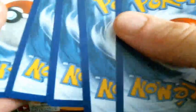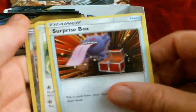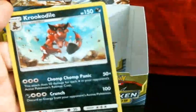Second half. Diglett, Poliwag, Minkyu, Tentacool, that really lazy-looking Drowzee. Energy card — boo. Tarot Cat, a Surprise Box — looks like a jack in the box but with Gengar sticking his tongue out — Charjabug, the Reverse Mismagius, and a Krookodile. Chomp Chomp Panic is a funny attack name.